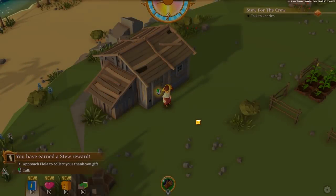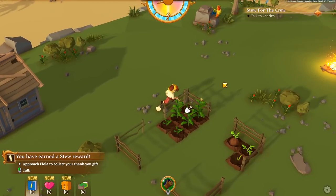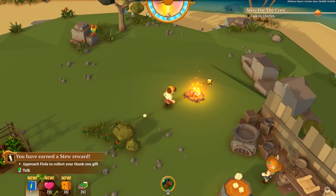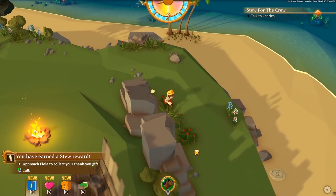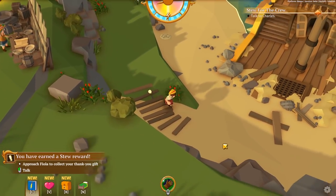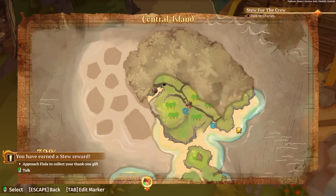We can walk around in her house, and then if we press N, she comes in to basically advise us on what she wants to see built. So we have ourselves a little farm here. We're growing food for our little citizens of our island. It looks like we need to go chat with Charles, our father, who is in the shipwreck over here. There seems to be new stuff in the game to transport yourself around - these little blue things that you can find and step on to go to other parts of the island.